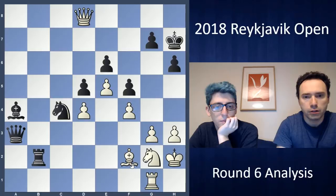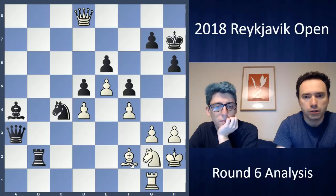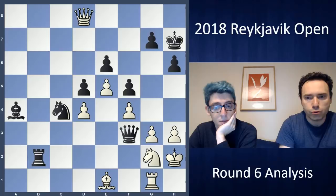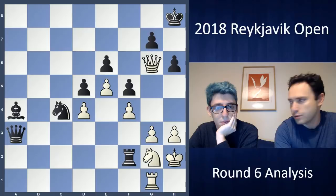I tried a last-ditch effort with the idea of Queen D8, but he simply stops it. If check, King H7, and the bishop moves — he's just going to win easily. Something like Queen E3 followed by Knight E3 and it's just game over. The pin is too strong. I tried Queen G6 nonsense, which doesn't really work. He correctly takes the bishop, and after that I just resign. There is no perpetual — not even close.